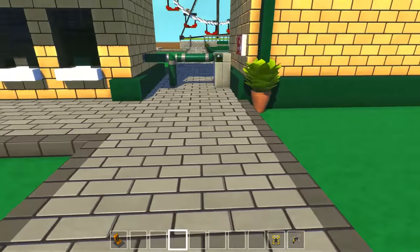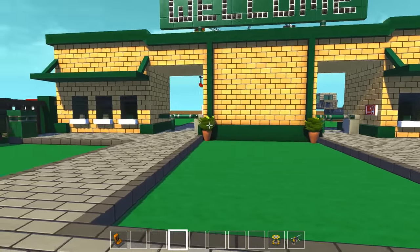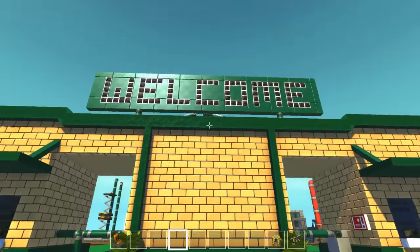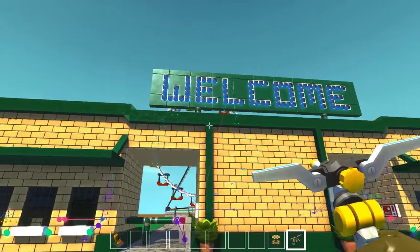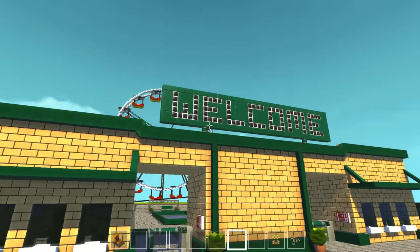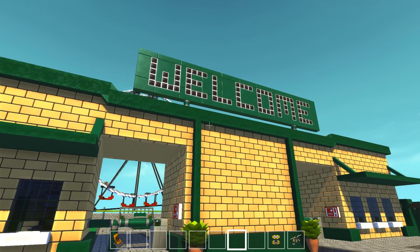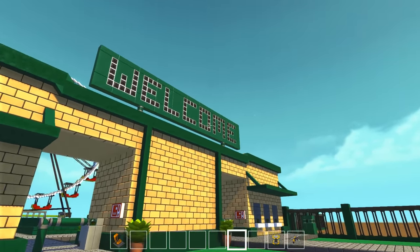If you've already got your tickets, you can just go right through. If not, I've got ticket booths on both sides. I'm really happy with the way this came out — it looks awesome. You do notice a bunch of logic gates up there. They're not hooked up yet — I'm going to make that light up. I thought about doing a full board just writing 'welcome,' but I think this sign looks a little bit better. Hopefully by next episode it'll be lit up and maybe flash a little bit.